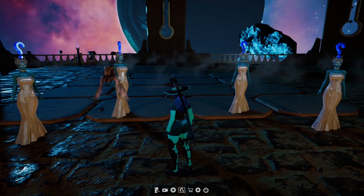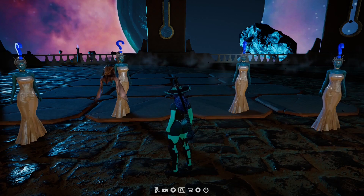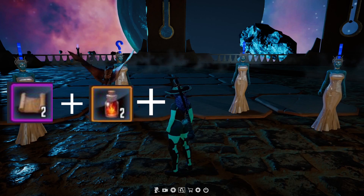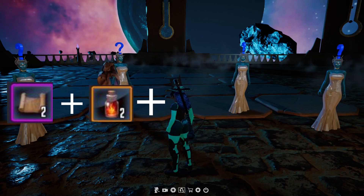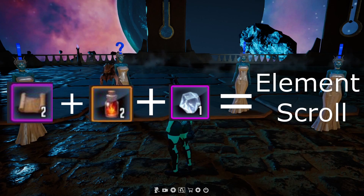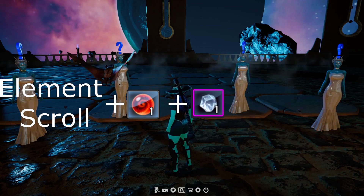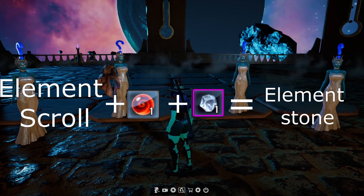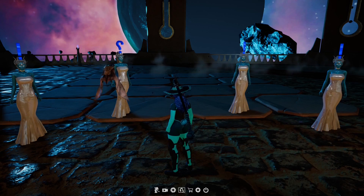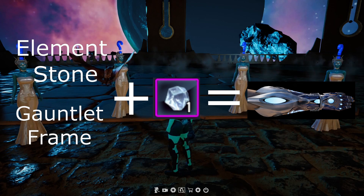After you turn in everything for the first quest — which is the 50,000 shards, a gold bar, and engineering plans — you're going to get your gauntlet frame. For the second quest, you're going to need to turn in five empty scrolls, one essence of the element that you chose, and one pure arcane stone. After you do all that, you'll get a scroll specified to the element you chose. Next, take that element scroll, the Heart of Atonement, and another pure arcane stone, and turn those in — that gives you a stone with the element of your choice. And then for the final quest, you just turn in the element stone, the element frame, and the last pure arcane stone, and you have your gauntlet.